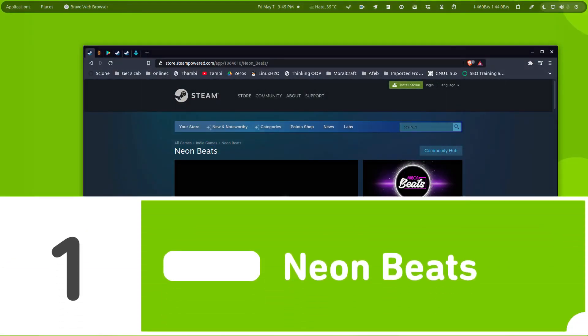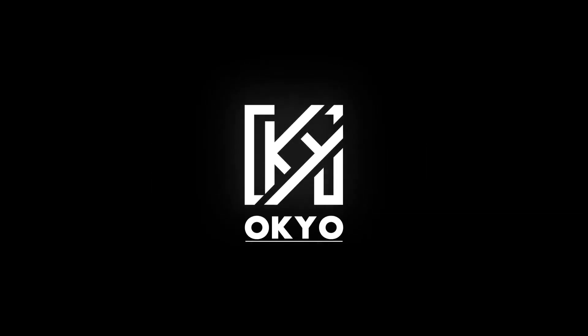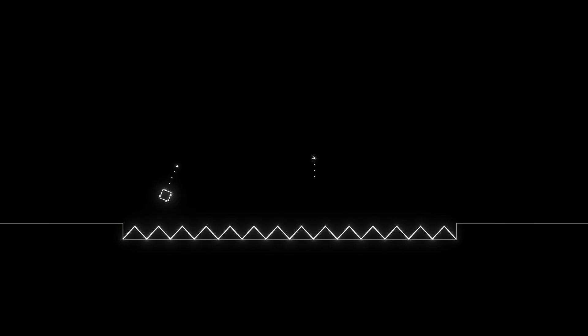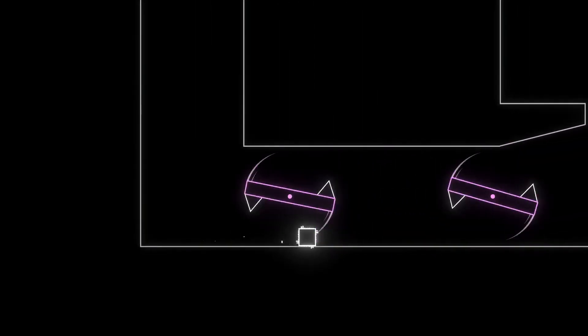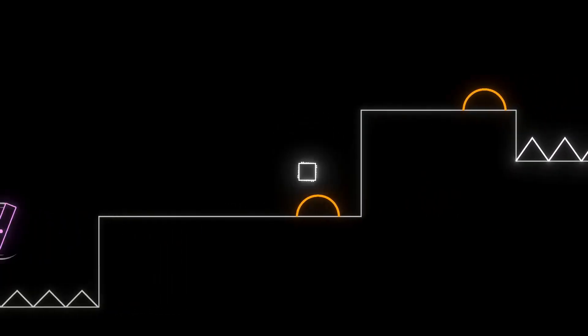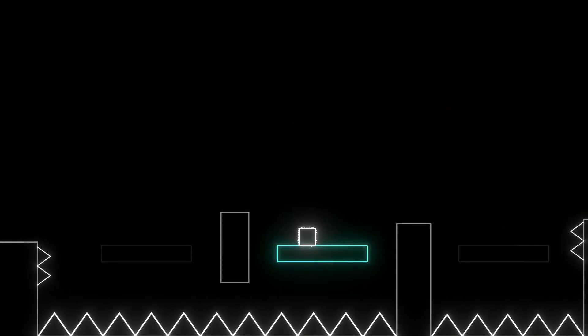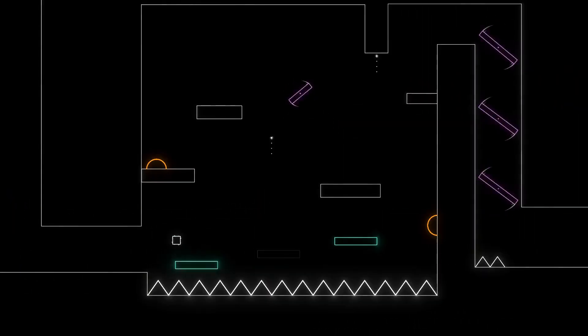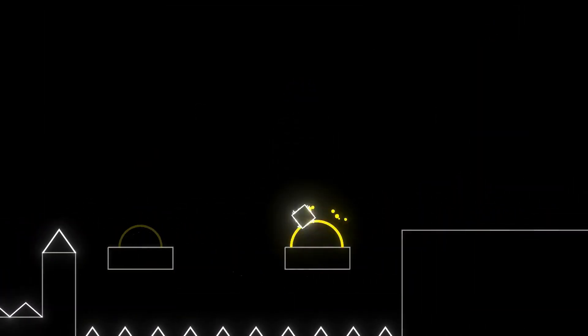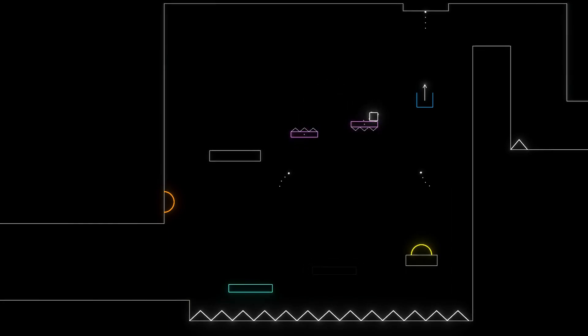Starting out with the first one, this is Neon Beats. Neon Beats is a 2D indie game where you have to move forward a square dodging any of the obstacles that you face in the way. This game is like those old school games that you used to play on mobile phone — for example, on Nokia there used to be a ball game where you had to move the ball forward dodging obstacles. Similarly this game is like that, but it has more challenging obstacles and a really cool beat.